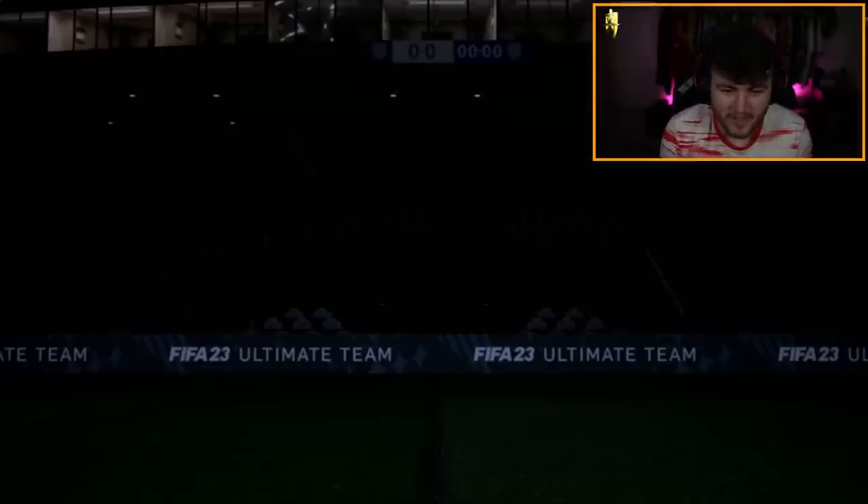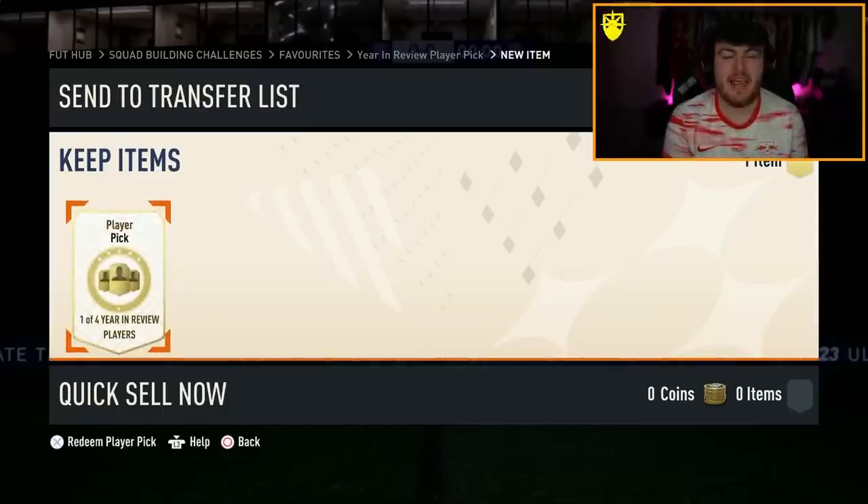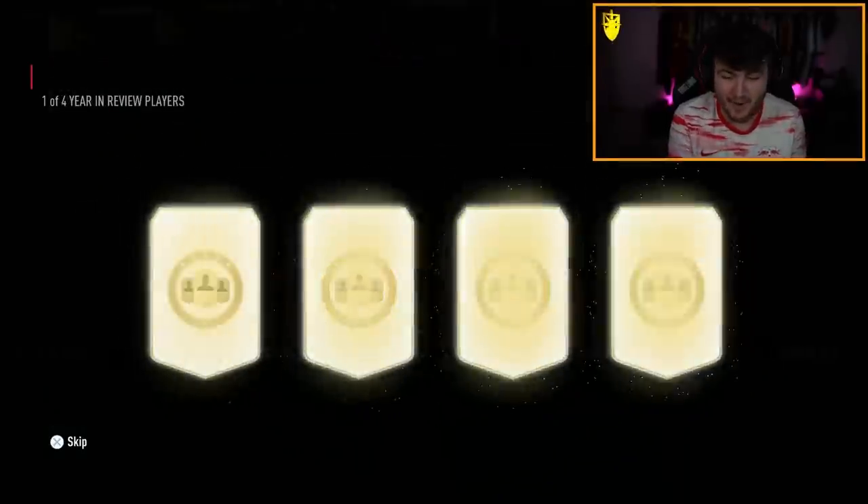EA dropped the year-in-review player picks. These are the player picks that you can get SPC cards from December, January, and February in. Let's open this up and see what we get.